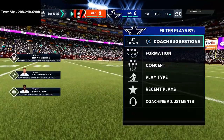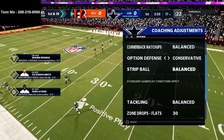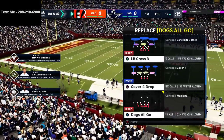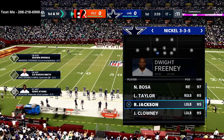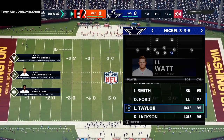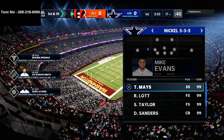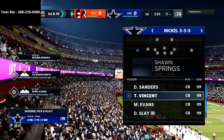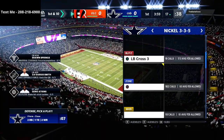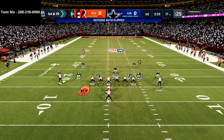In this video, I'm going to be running the Nickel 3-3-5 wide on defense, and the Gun Bunch on offense. If you want the exact offense and defense I'm running, you can get both in the description. I'm running the New England Bunch — I have a full ebook on the New England Patriots offensive playbook. It's honestly been the best playbook in Madden for a long time. The Nickel 3-3-5 wide defense has been shutting people out all year and is the best defense I've found in Madden 21.